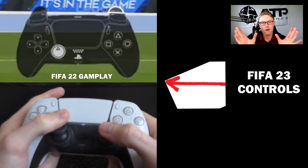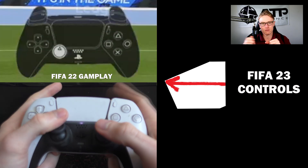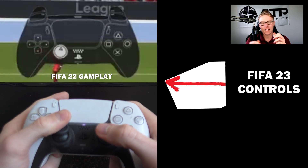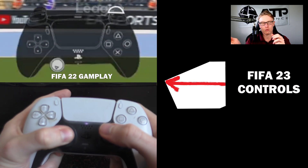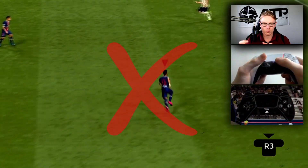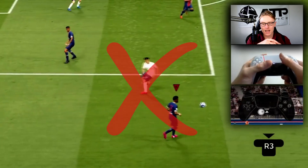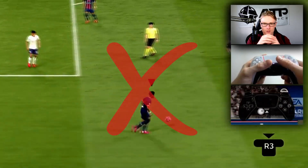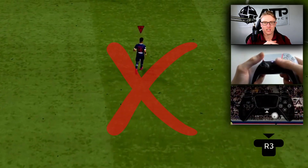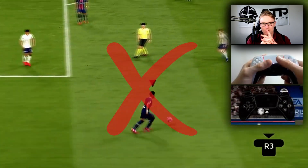So instead of going in a front forward facing direction with super flits, you can go in any direction. You press down the R3 button and flick the right stick to the direction you want to burst off in. So if you want to go completely to the left, press down and flick completely to the left of where the player is facing, and he'll do a super flit speed boost into that direction. It's a good way to speed boost into space in FIFA 23.